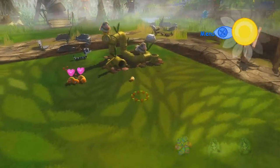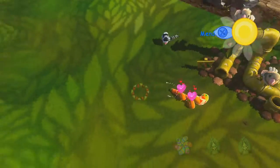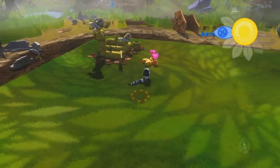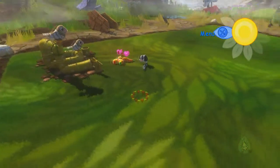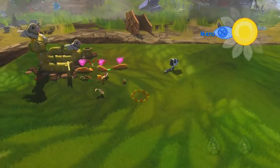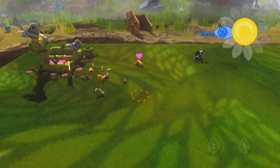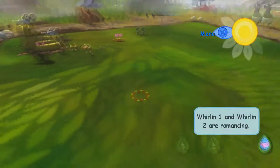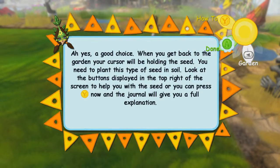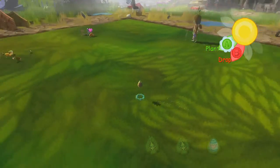He's growing up now — he went into a cocoon, and when that hatches it'll be another Whirlm. I think that'll progress on to the next stage of the introductory phase. Now that we have raised one to completion, we get a little plant.